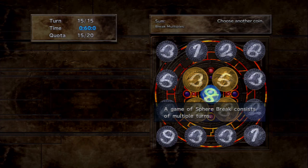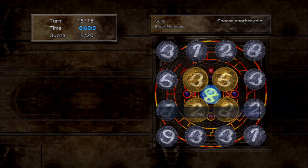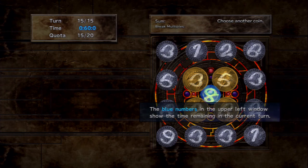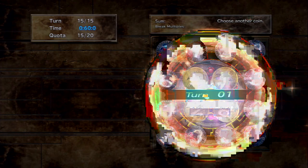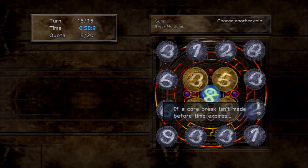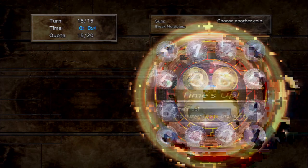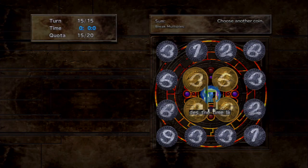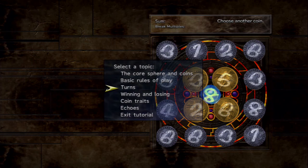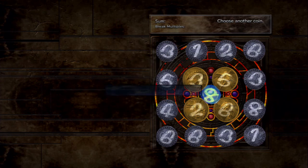There is a time limit for each turn — so you can't use your quadratic formula to think out the best pathway. The time limit actually depends on the game: some give you a minute, some give you 30 seconds. As soon as the timer hits zero you lose the turn regardless of where you are.